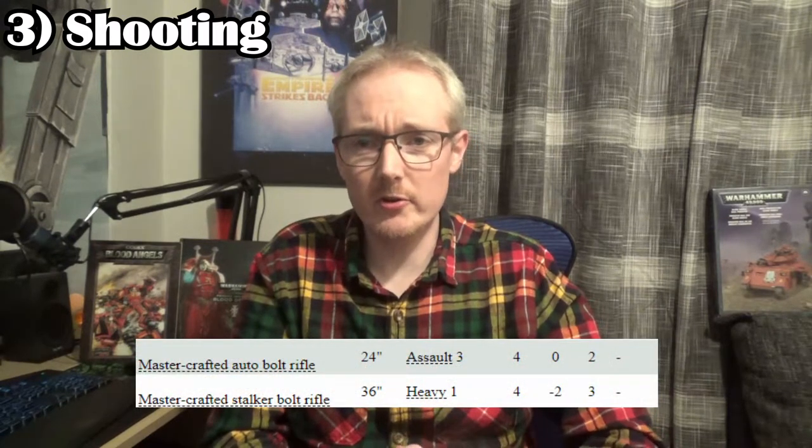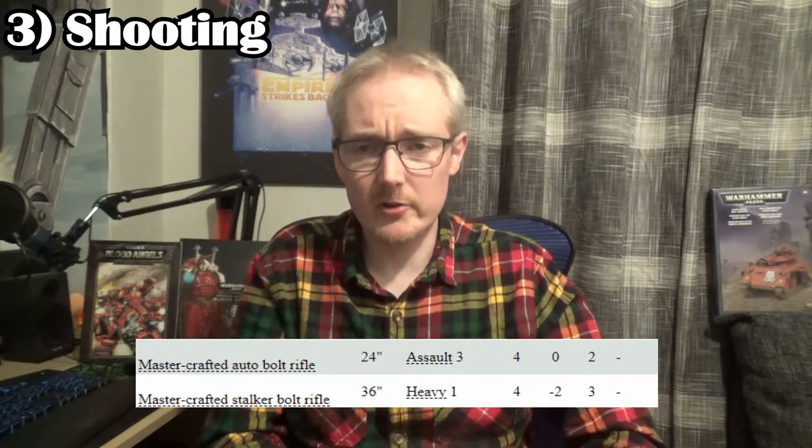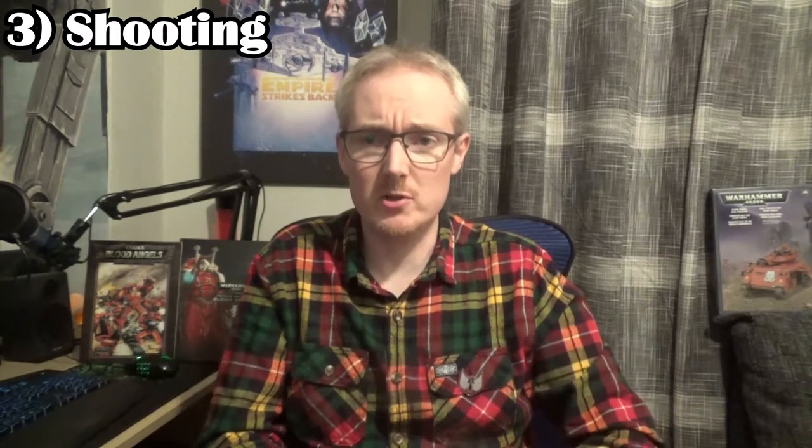The Primaris captain has the assault version: 24-inch, 3 shots, no AP, 2 damage a shot. Or the heavy version: heavy 1, 36 inches, -2 AP, and 3 damage a shot. The only option with Primaris marines is to swap his master-crafted bolt rifle and bolt pistol for the plasma pistol and power fist on this model — which is a little disappointing considering how long Primaris marines have been out. This guy is only available once a year in store. I've seen him go on eBay just last week for three to four times retail value. It's a little bit disappointing how few customisation options these guys still have two and a half years in.